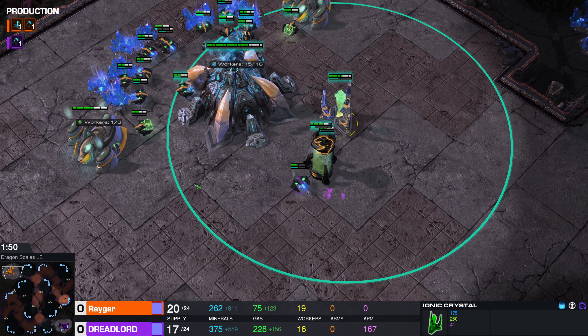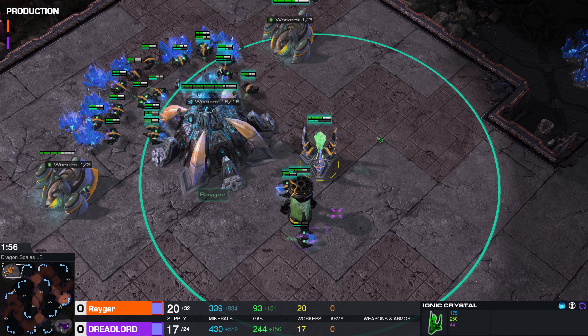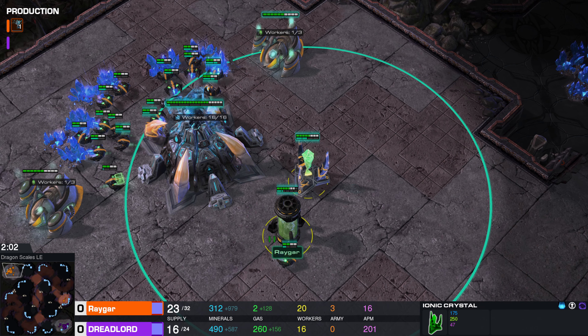We also have the Ionic Crystal right here. This is not like a Pylon — you can build things outside of the Ionic Crystal, but the Ionic Crystal creates a network that I believe increases build speed and maybe even movement speed. But I'm not sure about the movement speed. Rhaegar, leave a comment down below and let me know if I'm wrong.